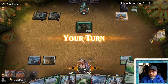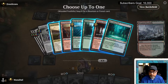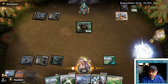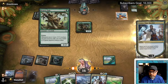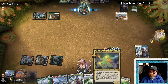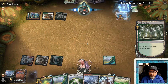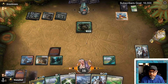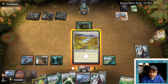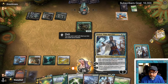Scurry Oak appears — we can Teferi bounce it, but they'll crack it. Let's go find a Forest to slow them down. This is a Scurry Oak combo deck for sure. We might just hardcast Omnath — but it's better to cast it when we have a fetch land to crack. They Scurry the oak again. We draw planes. We held off the Fury too long — they're one combo piece away.